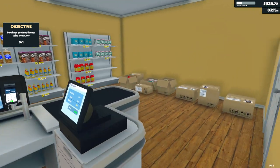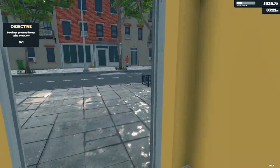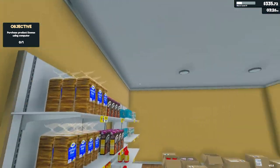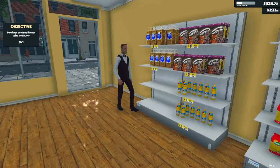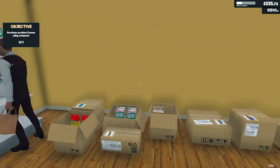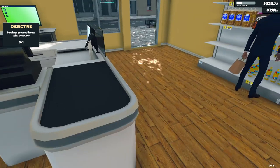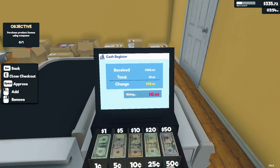So right now there's not so much to do when we have such a small store, but later on when we keep expanding and we have employees, we'll need to redecorate and move stuff around — we can paint the walls and all kinds of stuff with this new customization update.